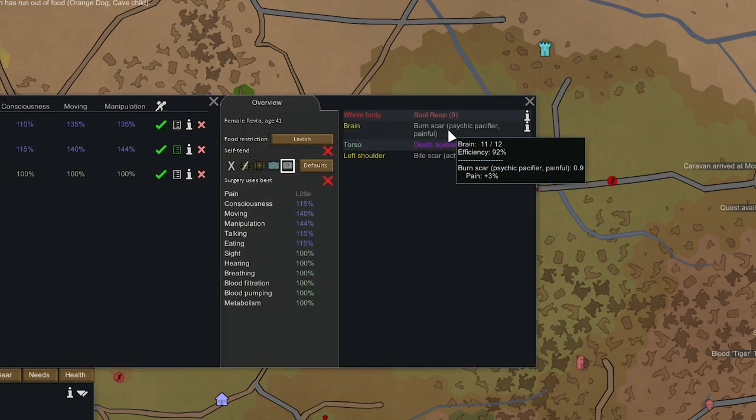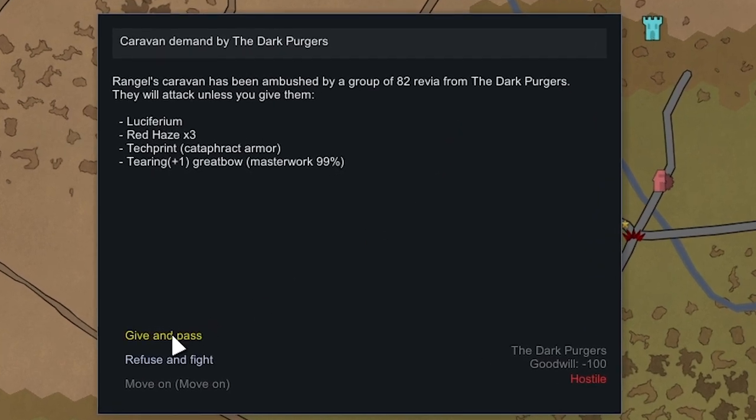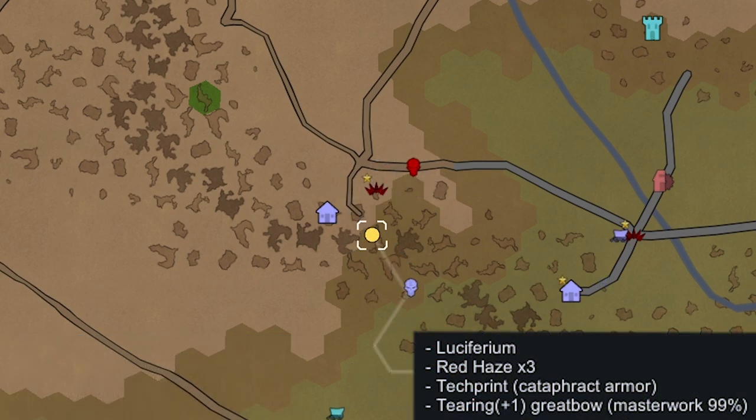As we were heading home we got ambushed by 82 Revians. We just gave up and passed by — it was a war band that caught us, coming from a completely opposite direction right out of their capital. We didn't lose much: a tech print we didn't care about, one Luciferium, and our masterwork great bow — which actually kind of sucks, though thankfully it wasn't our legendary one.